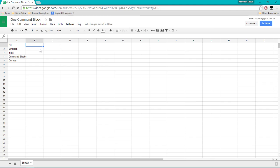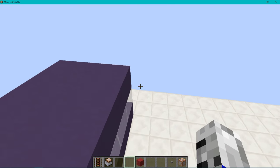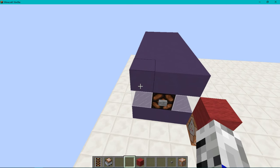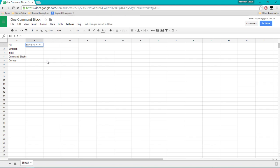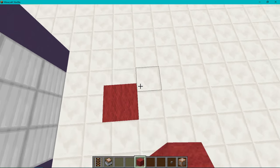Our first fill command is going to be: fill one in the X, one up, one in the Z — then we count seven in the Z and three in the X. So it's going to be three in the X, negative one down, seven in the Z — and we're going to do that with stained hardened clay 11. Let's go ahead and give this a test. Press Ctrl+C, go to a different location, paste in what we've written.